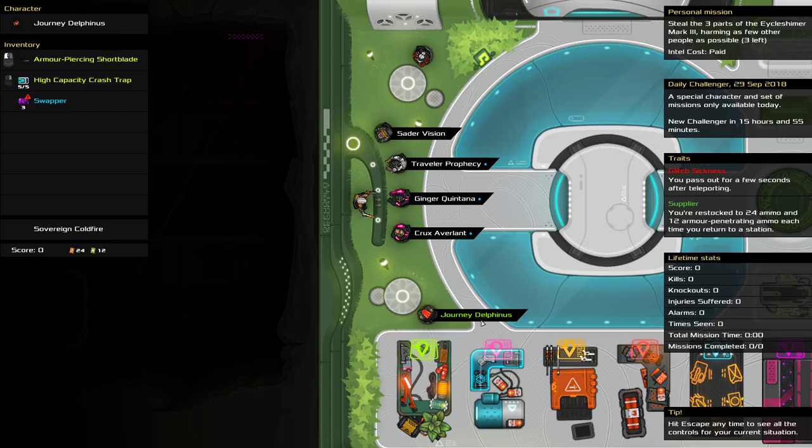But our traits are very different. We have glitch sickness, which means teleporting is going to knock us out. Yesterday would not have gone well with that trait. Supplier, which probably is not going to be relevant. And our kit is an armor-piercing short blade, also the same as yesterday. But we also have a Crash Trap, which is going to be super useful, and a Swapper, which is going to be a bit of a last resort.